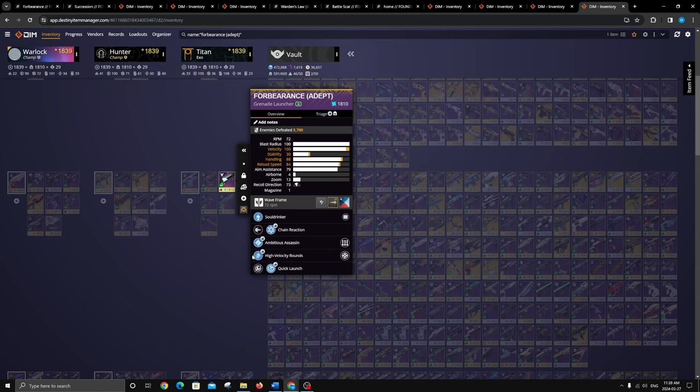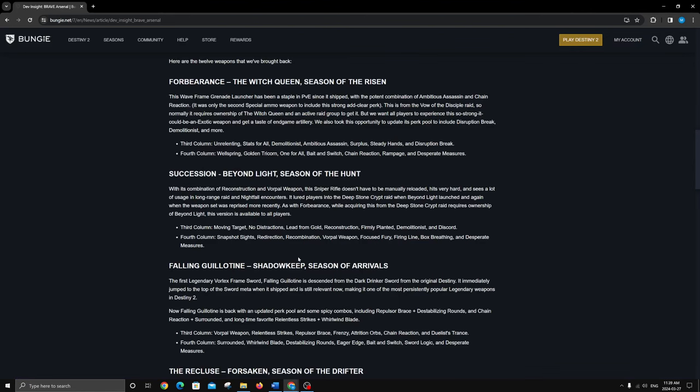We'll start with Forbearance. I've got an adept one with Ambitious Assassin, Chain Reaction, and Surplus. Pretty much all my kills have been with Ambitious and Chain Reaction. The thing with Surplus is it doesn't have a reload scalar and my reload speed is already 84, so you don't get a ton out of Surplus. Ambitious Chain Reaction is the way you want to go — you can also get Unrelenting, but ambitious chain reaction is the tried and true go-to.